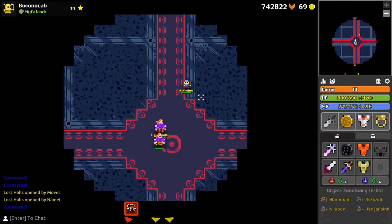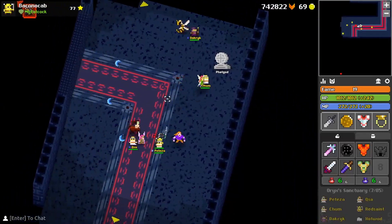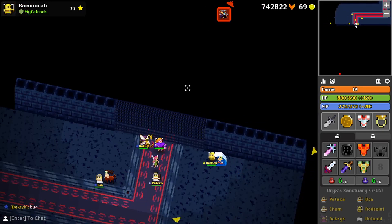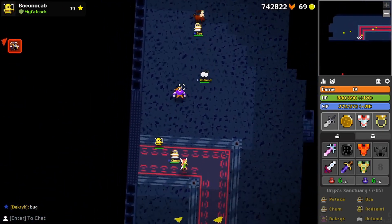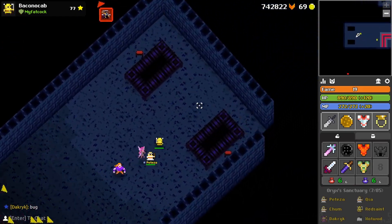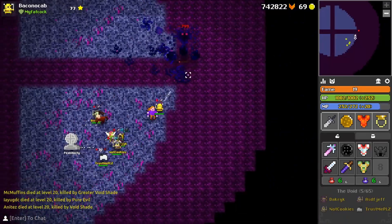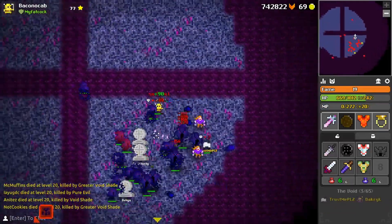At this point I broke out the paladin for a moment because I had heard rumblings that some of the Oryx 3 phases were so intense you couldn't survive without using Oreo. Ultimately that turned out not to be true, but the point of this clip is to illustrate the softlock that can occur if you kill the enemies incorrectly. I swapped back off paladin basically right away after dying in a void shortly thereafter.